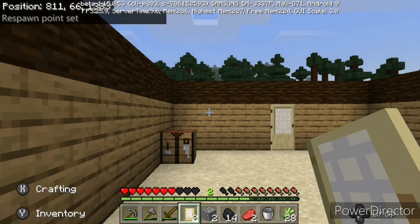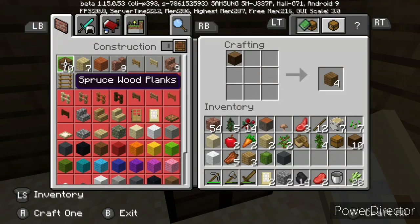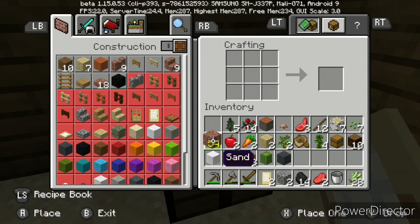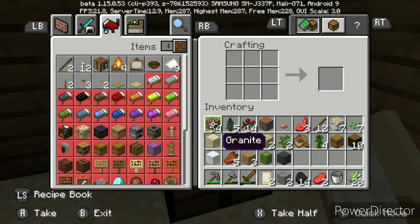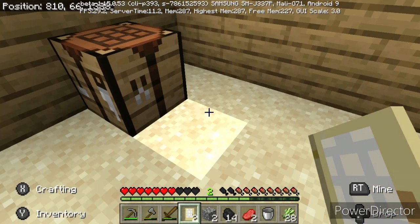Alrighty, here we go, we are back again. So we were going to take this and turn it to polished granite - I said andesite but that's the gray rock; this is granite. Let me just do this - there it is, polished granite. We are just going to do that real quick.